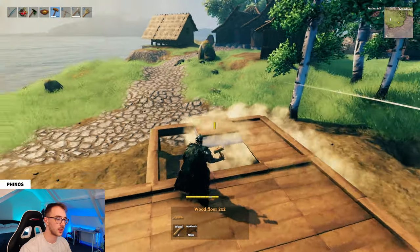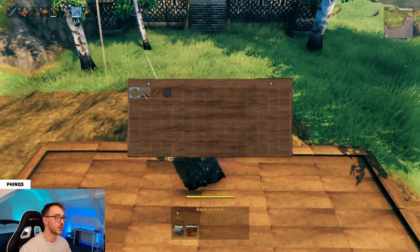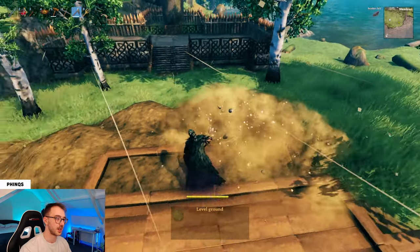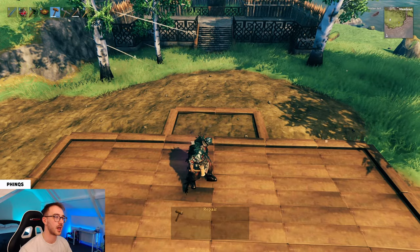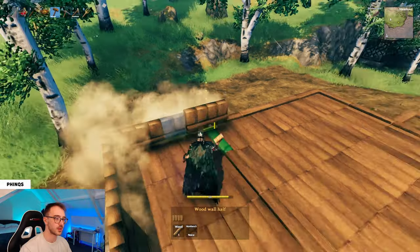Fill in your entrance with wood floors, and also your window area. For the fireplace area, grab your hoe and slightly raise the ground and then level it out. This allows us to place down the fires at the correct height before we've progressed in the game and unlocked stone. Now we can use our wood wall halves and go around the outside of the structure.